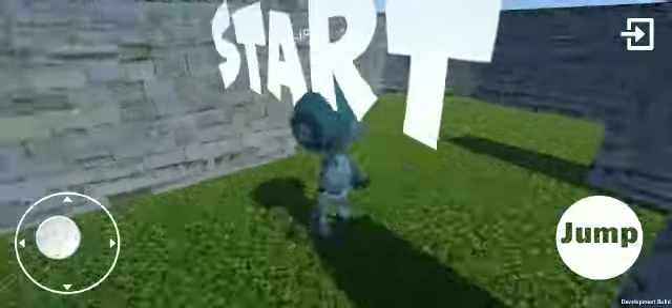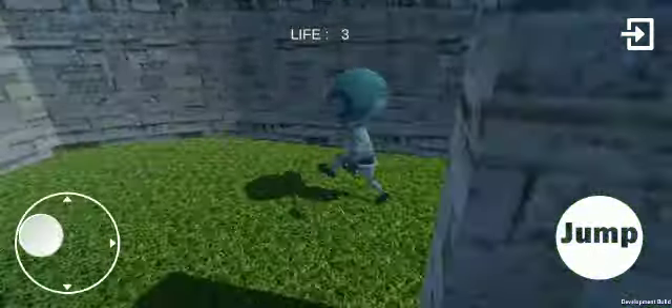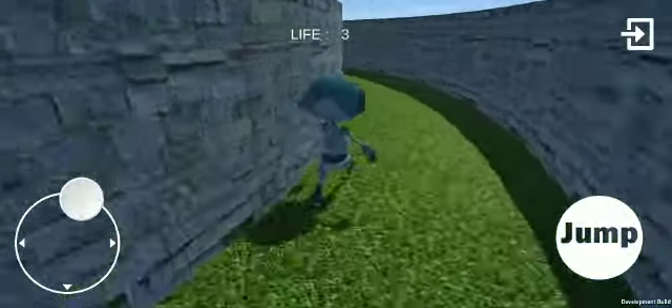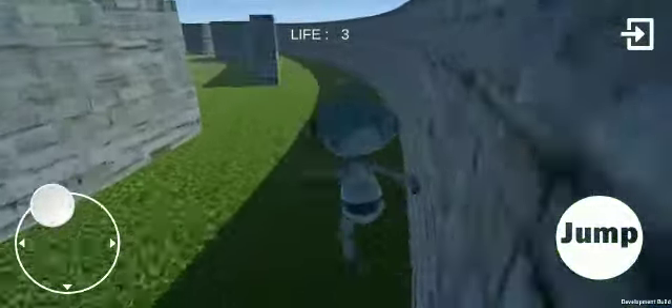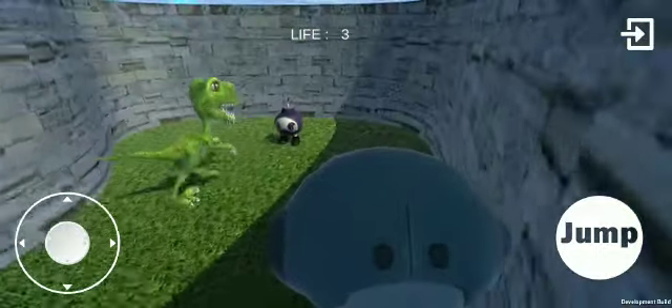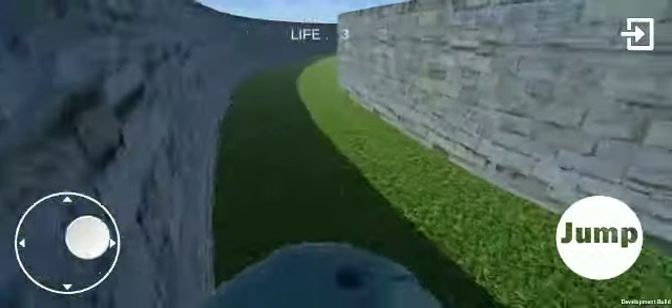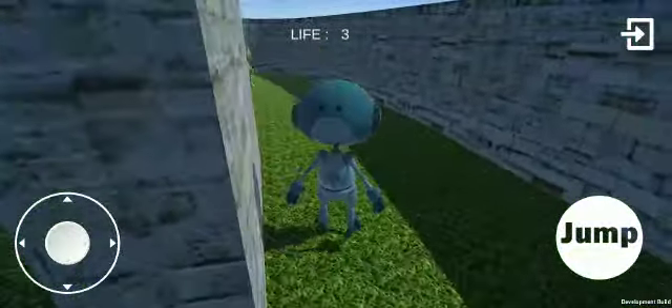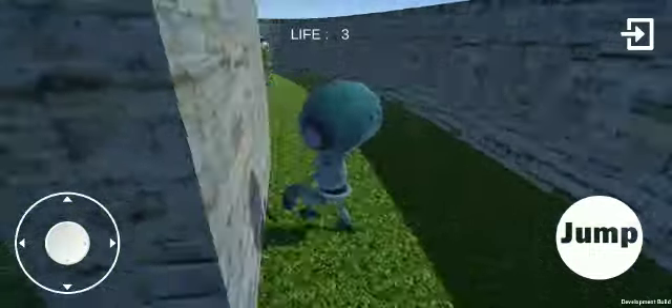Also, we added several new enemies other than the emojis. The emojis recruited the little Vikings and they also recruited these little dinosaurs, so look out for them. As you can see, the little dinosaurs are right there, and the bombs also jump now. So you remember the bombs used to be stationary — they now jump.